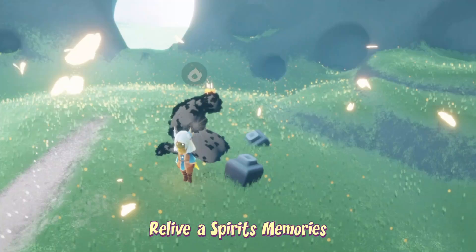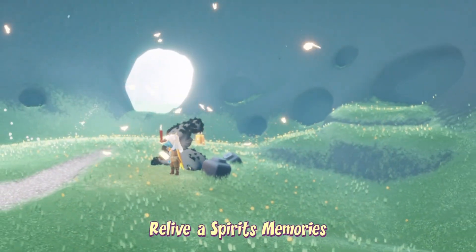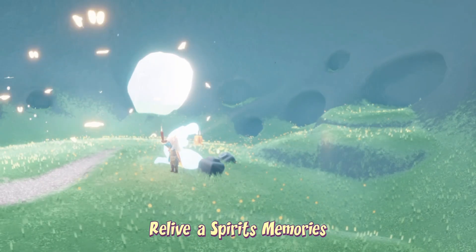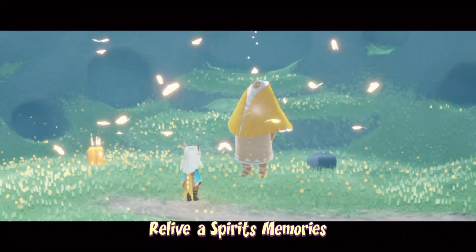To relive a spirit's memory, we first must relive any spirit at all in the daylight prairie — it doesn't have to specifically be this one. We then have to light them, watch their cutscene, and collect their emote.